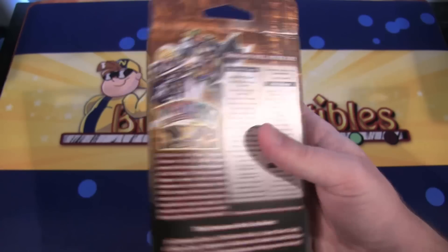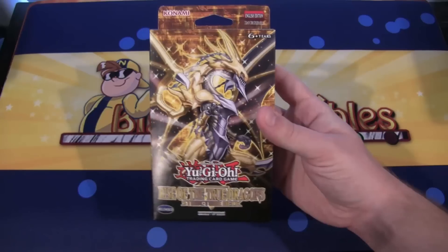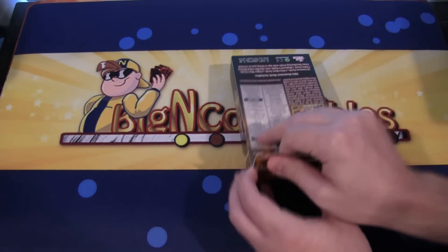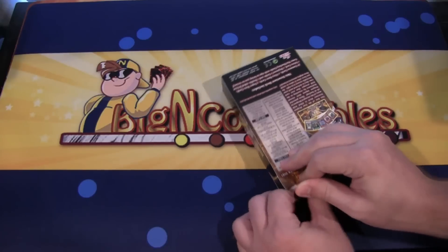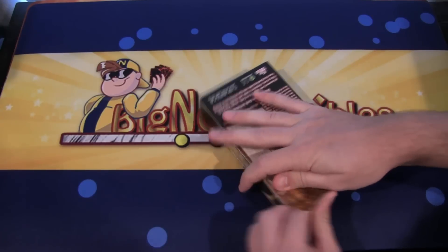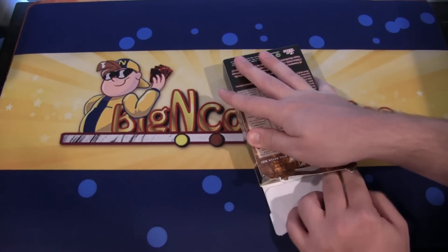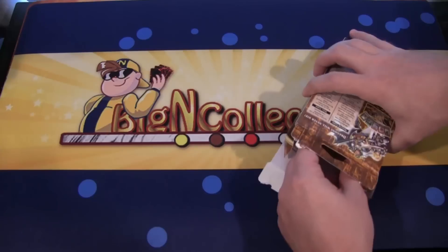Biggin Collectibles sent me this to open up, so be sure to check them out — link in the description. It's a really awesome store. They have all kinds of different Yu-Gi-Oh! products as well as Cardfight Vanguard, Weiss Schwarz, Luck and Logic — that's a new card game that just came out — Pokemon, and just all kinds of card games. Be sure to check them out, link in the description.